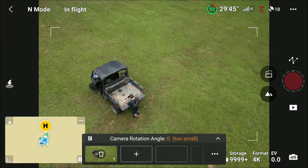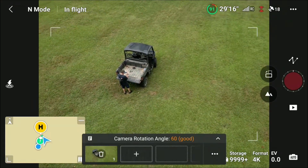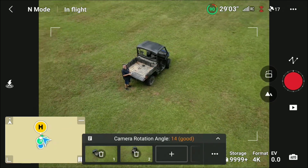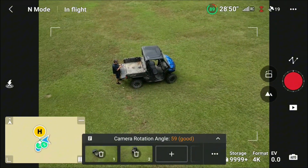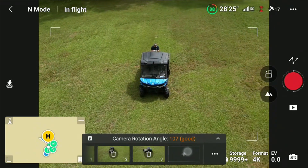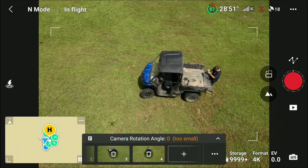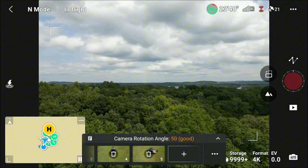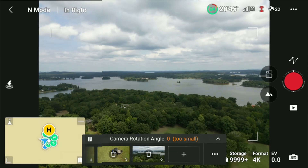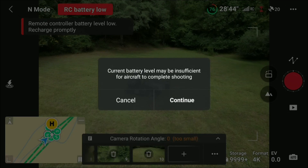I gotta start somewhere. We fly toward here and hit the plus, hit the plus. We'll set a waypoint, and another waypoint. I thought this was going to be nice out here. All right, waypoint — and then it says current battery insufficient.